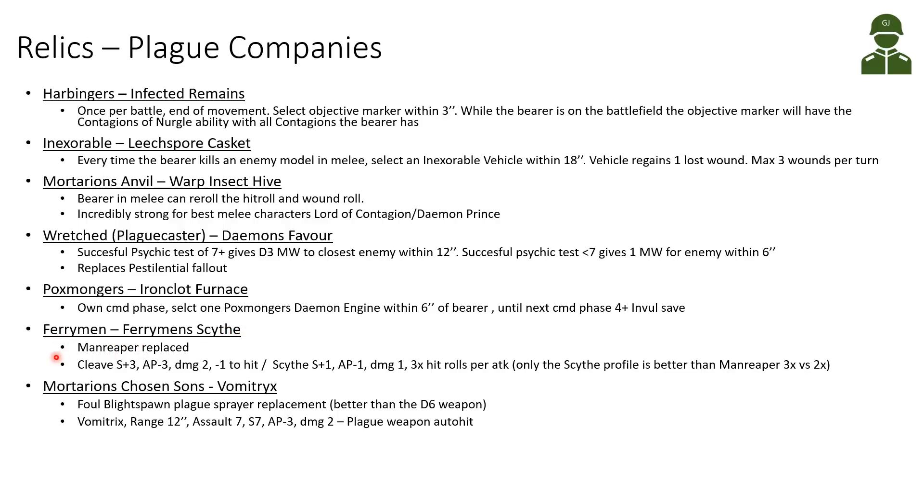The Ferryman have the Ferryman Scythe, replacing a Man Reaper — so basically only for the Lord of Contagion. The weapon has a Cleave and a Scythe profile like a Man Reaper, but the Scythe profile is better with 3 hit rolls per attack versus 2, while the Cleave profile is unchanged. Finally, Mortarion's Chosen Sons have the Vomitrix relic — a replacement for the Plague Sprayer on the Foul Blightspawn. The Plague Sprayer is D6 shots, but the Vomitrix has 7 guaranteed shots at Strength 7, AP-3, Damage 2, auto-hitting plague weapon — roughly twice the average damage.